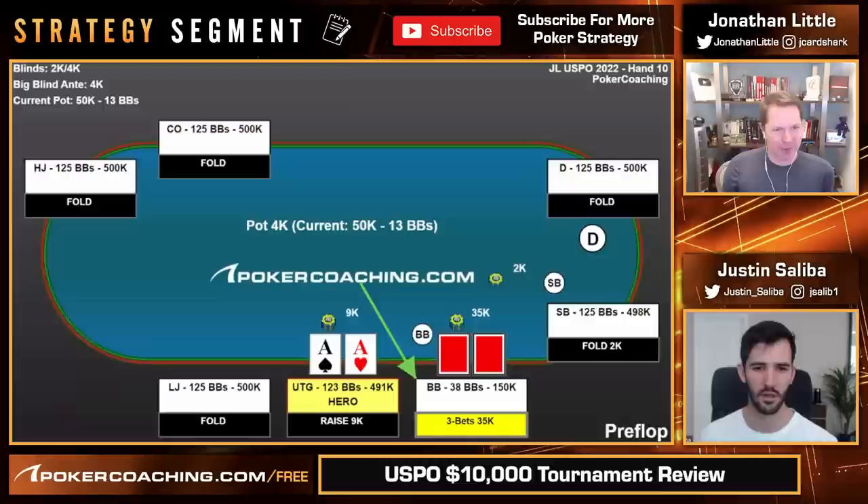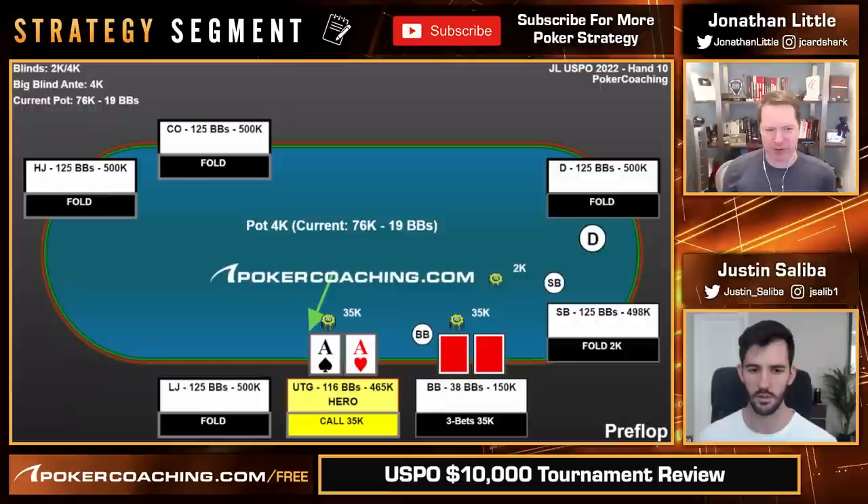You go with the call with aces, which obviously is great. Whenever you're roughly at 40 big blinds, you basically always slow play the aces in position, for sure. There's definitely some players in the field where jamming becomes really good — like if you just don't think they have bluffs out of the big blind, it's really nice just to stack them right away. I've definitely seen some really good players go all-in with aces against certain player types that they don't think are bluffing pre.